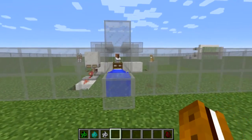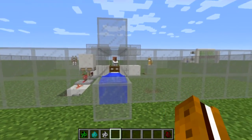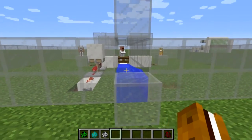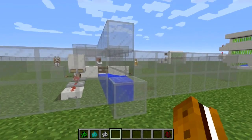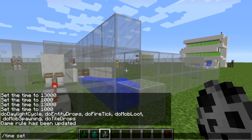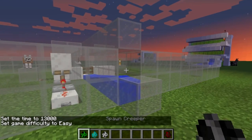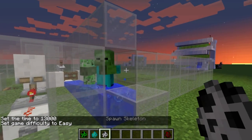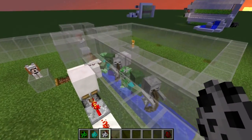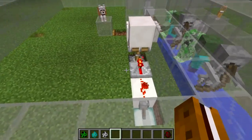I'm going to do a quick demonstration of this actually sorting the mobs. This doesn't handle spiders — I'll show later in the video how to sort spiders, since they won't fit into this water stream. For the other mob types — creepers, zombies, and skeletons — I'm going to switch it to night, set the difficulty to easy so mobs can spawn, and spawn in a creeper, a zombie, and a skeleton, then another set of each so we have a bunch to demonstrate.